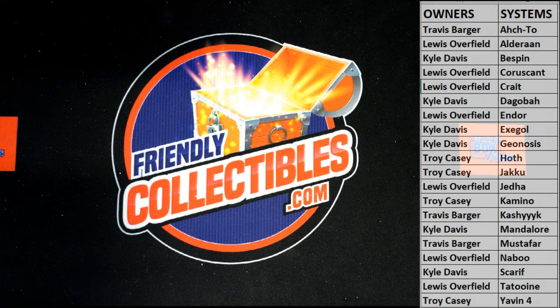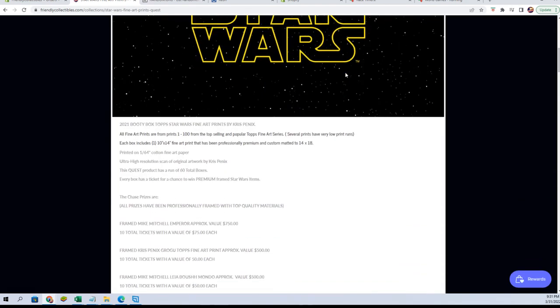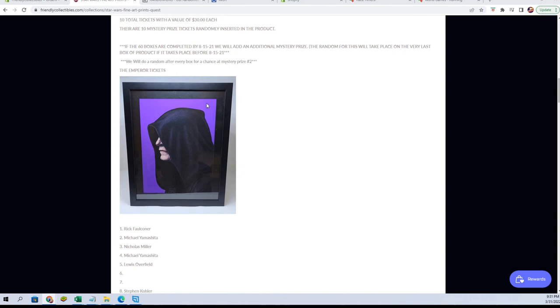All right, so that went out to Travis B, and Travis, I'll enter your name in for a chance at Boba Fett — you have the second ticket there, so that's coming out to you. All right, real quick guys, if you've not seen Star Wars Quest, we're getting close to the end here but still plenty of opportunities. Still got some chances at the Emperor Mike Mitchell — that's the money piece in this set.